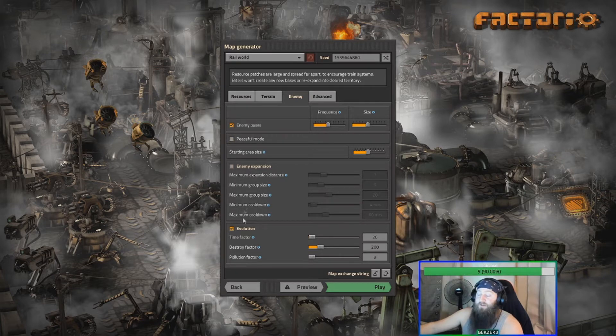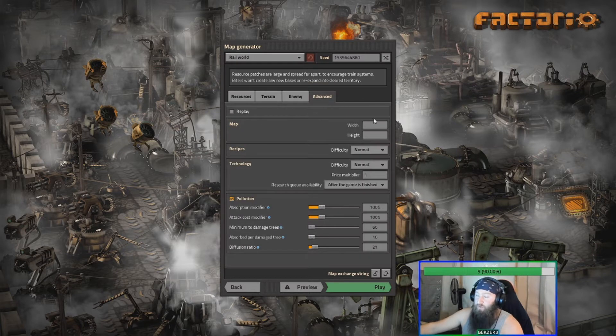Rail world removes enemy expansion, so biters just evolve - I think a little faster over time, not quite sure. I'm going to turn on the research queue because I always forget to, but I really like having it on so you can queue up a few researches while you're setting your base up and they just keep going. So let's randomize the seed again - I just love that random aspect - and open it up and see what happens.